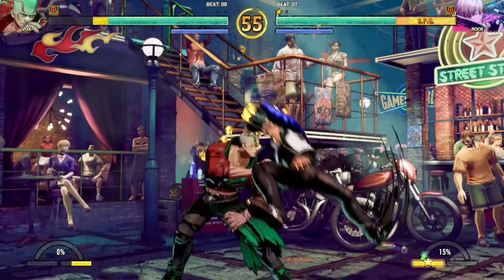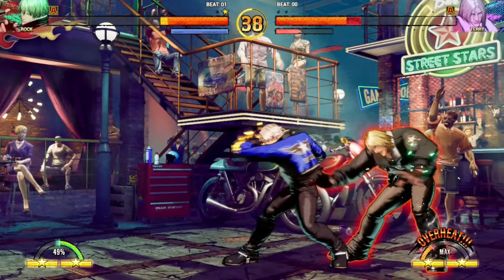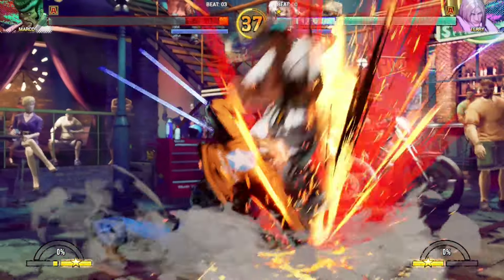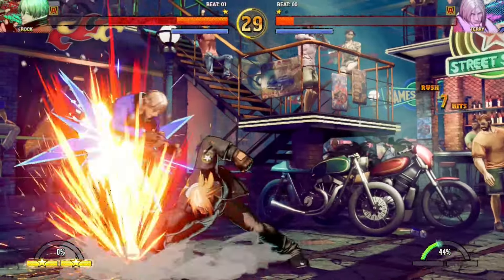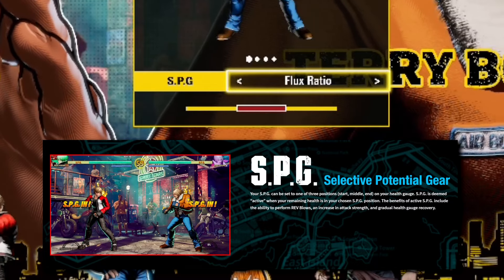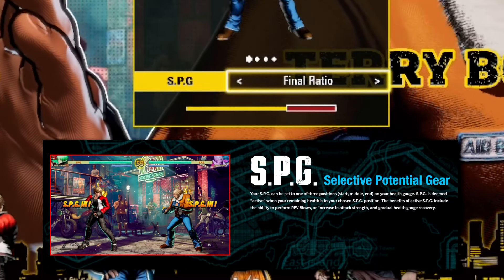The game also features some SNK staples such as hops and normal jumps. You can run, and of course you have super moves — known as Ignition Gear for level 1 supers or Redline Gear for level 2 supers. There is one more Rev system mechanic, but before we talk about that we have to talk about SPG, or Selective Potential Gear.